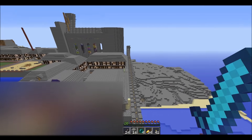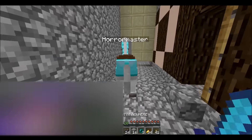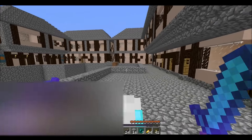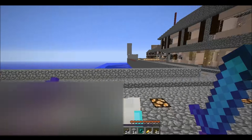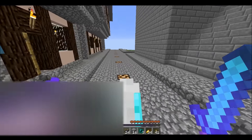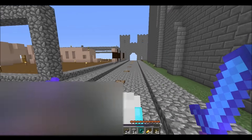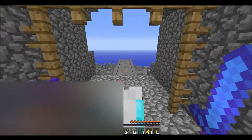I wish Elytra were still enabled, because then I could jump off this thing. But I think that covers it. This is the ruins of Helios. It was a gorgeous city in its heyday, but it's fallen into disrepair since then. For being so close to spawn, it's done well — it's done very well indeed. More adventures to come near spawn — I've got more rushers to kill, more places to explore. Let's go.